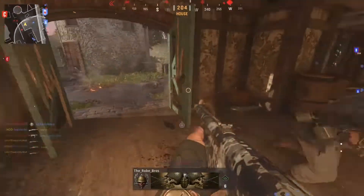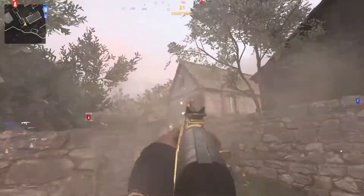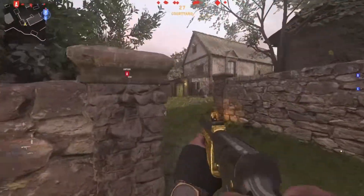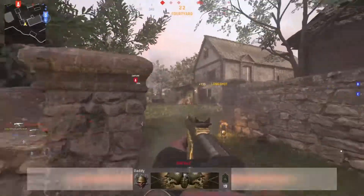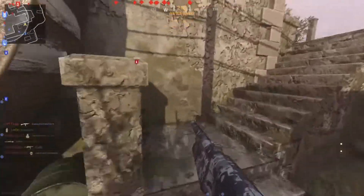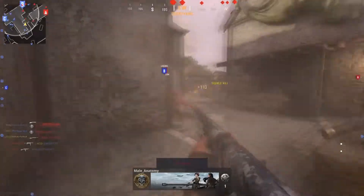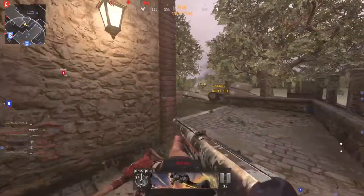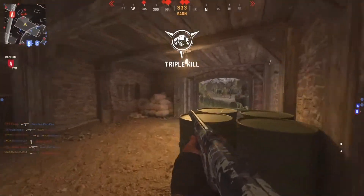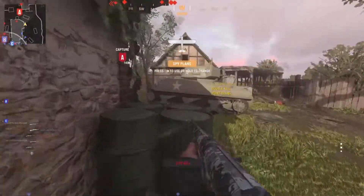The next challenge is to get 50 long range kills — now this is shotgun long range, which is not very long at all. I'll show you a clip here of about as far away as you need to be to hit long shots with the Gracie Auto. Basically, anything you might think is medium or long range for a shotgun, just shoot and if it hits them, keep firing to get that long shot kill. After that you have to get 100 close range kills, which is pretty much point blank up close — you're going to get these done without even trying.